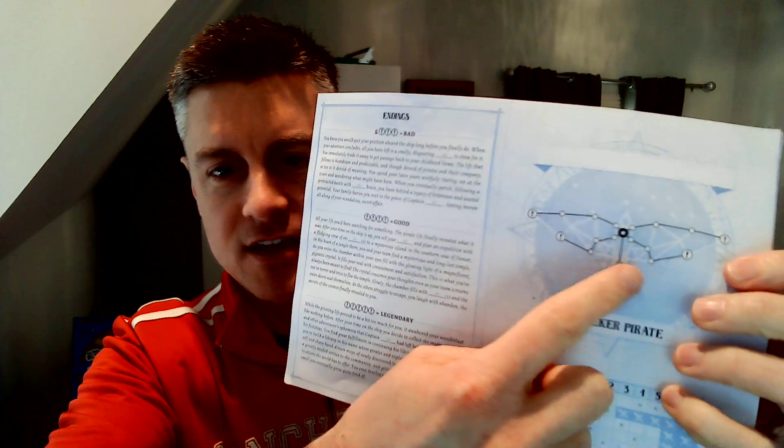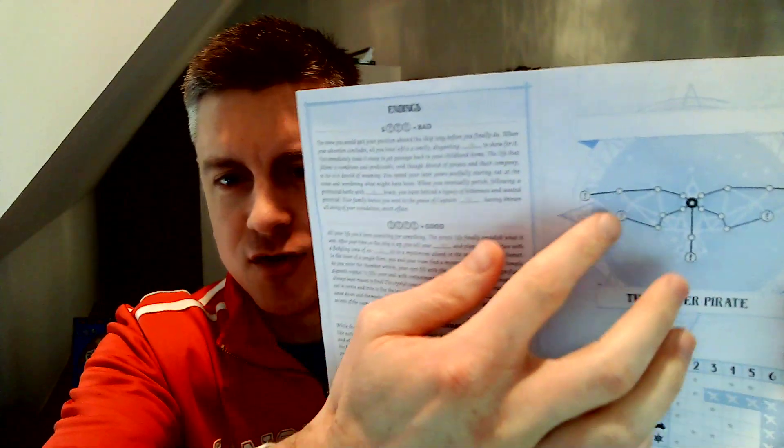There are so many cool things about this. One is this constellation chart, which is how you gain some bonuses throughout the game and how you advance your personal story. I love the little touch of different branching paths and the different design that you're creating. At certain times, you'll be prompted — if you have constellation tokens to spend — to advance your own character's story. And that's the heart of what makes this game so good.